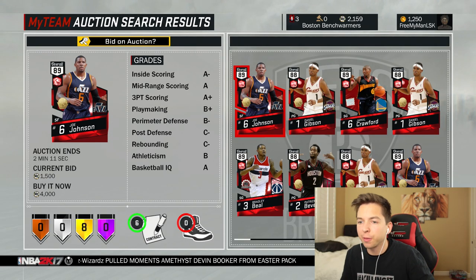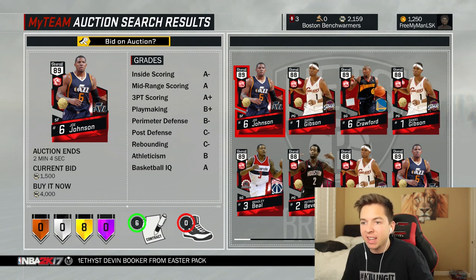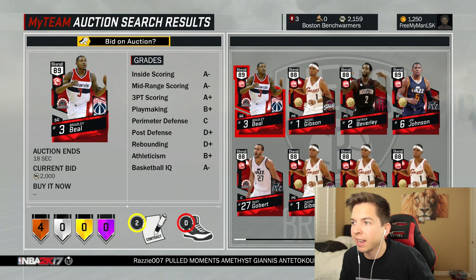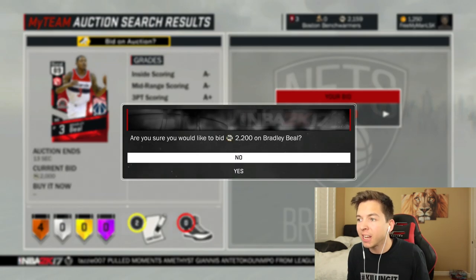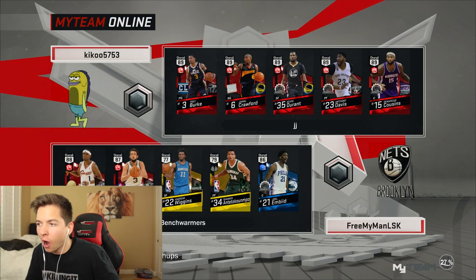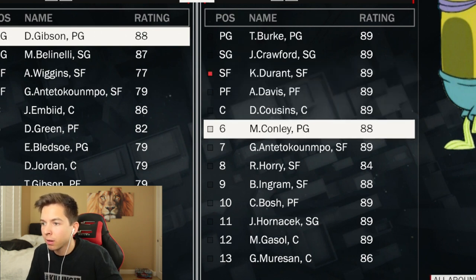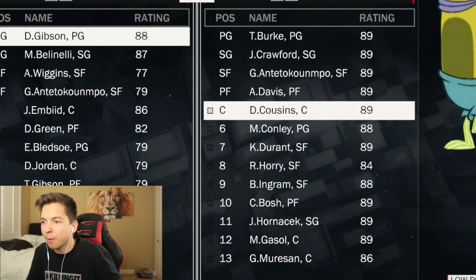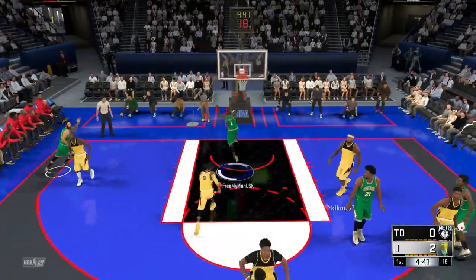100 MT — quick check of the auction house to see if anything's expiring. Should we get this Joe Johnson? We can't afford him. Bradley Beal's up to 2000 — we can't bid, I'm 41 MT short. Guess it just wasn't meant to be. All 89 overalls — I respect it. This guy's bench is actually pretty deep; he's putting Durant at seventh man. Welcome to the Booby Gibson show, ladies and gentlemen.